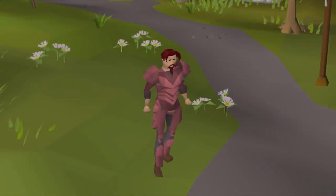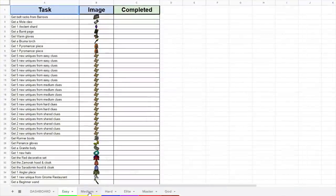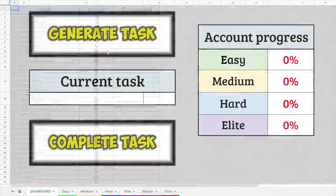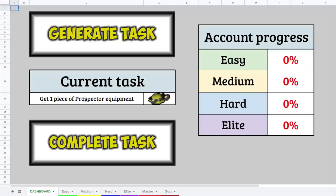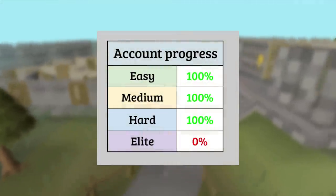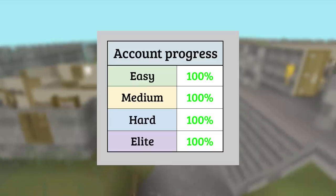Recently I came up with the perfect plan. I created a spreadsheet where I categorized everything within the log in different tiers of difficulty. I can now use this spreadsheet to generate random tasks based on which tier the account is progressed on. After 100% completion of each tier, I will move on to the next one until finally completing the elite tier.